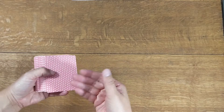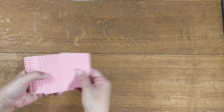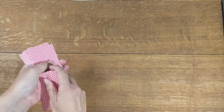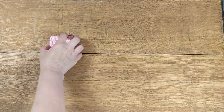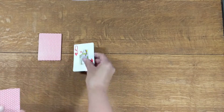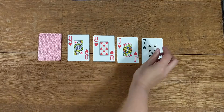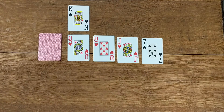The first thing you're going to do is count out your demon — that's 13 cards. Place them to the left-hand side of your playing space. Then you're going to deal out the next four cards in a line across, and one card on top.